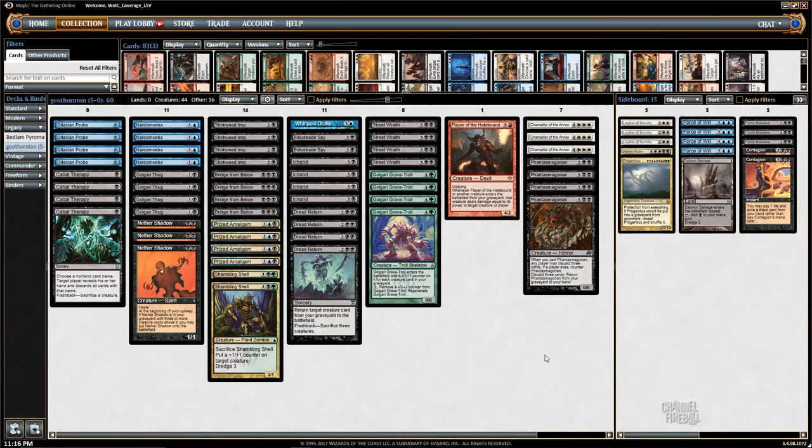Welcome to another Legacy video here on channelfireball.com. I've got a kind of unique deck today — zero lands. This is the enemy. I've joined the dark side. This is Manaless Dredge.